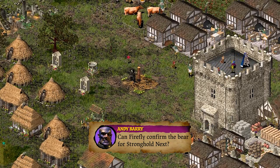Andy Barry asks: my wife will only allow me to buy the game if it features the dancing bear from Stronghold 1 — can Firefly confirm the bear? Sorry Andy, no bear in Stronghold Next. You might have to wait for a future title. We're looking at adding lots of castle life cosmetic features — we recognise that stuff is really important and makes it feel like a Stronghold game — but the dancing bear specifically won't be in Stronghold Next.